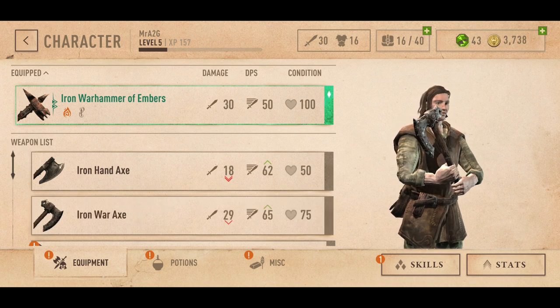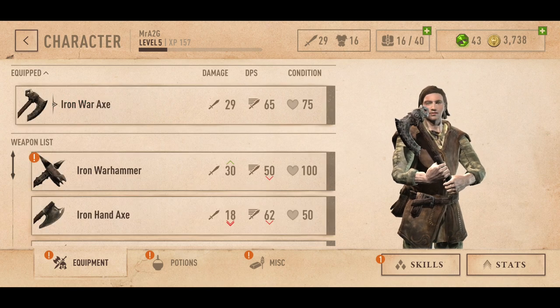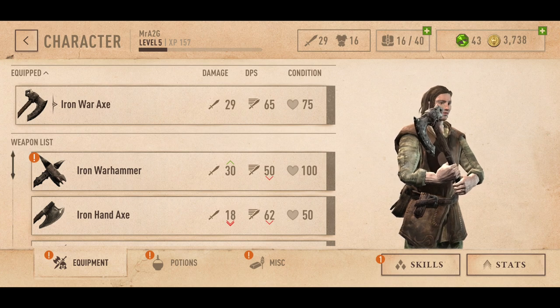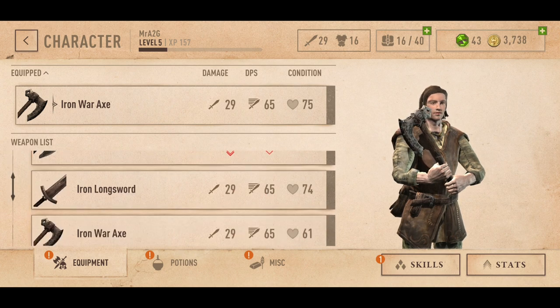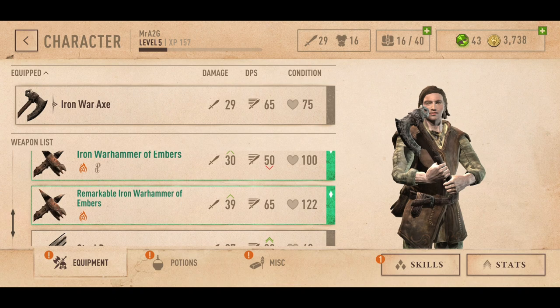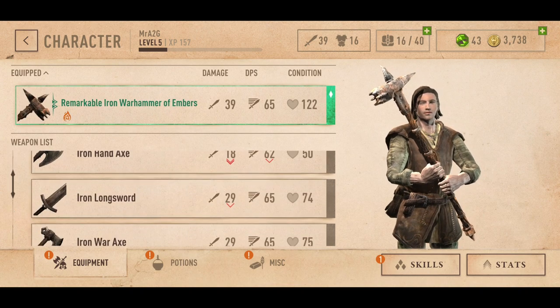I'm just having a look here quickly to see what we've got. I might just go back to the Iron War Axe. Looking at the DPS versus the damage, it's very close to, if not on par with, the Iron War Hammer. Condition is only 75 out of 100, so that's not too bad — 29 damage, that would probably still be a better weapon. But then again, I could always argue the Long Sword. We'd probably just go ahead with that because it has the highest overall stats.